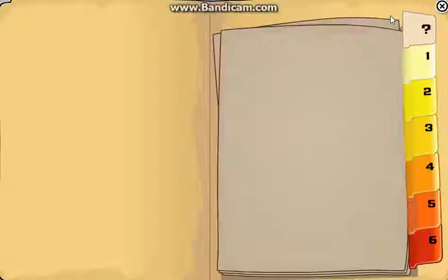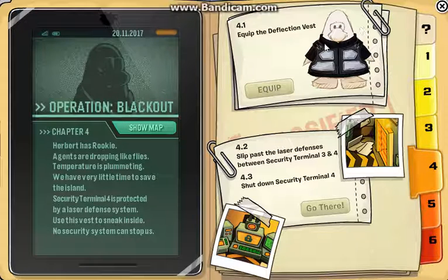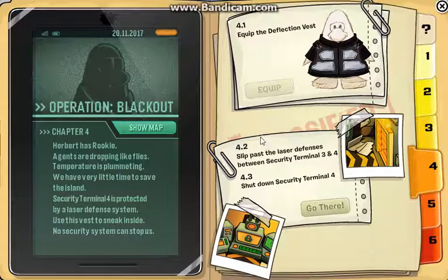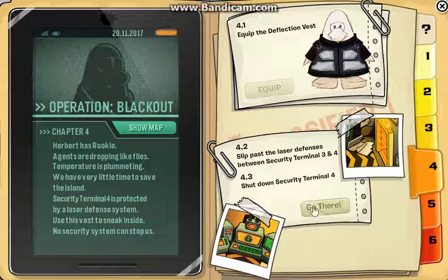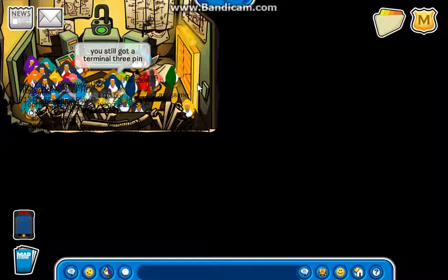Alright, let's click up here. Now we need to equip the deflection vest. Let's pick this up. And we need to shut down security terminal 4. Alright, and we just need to do this.